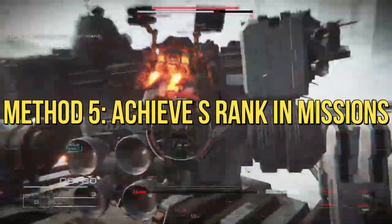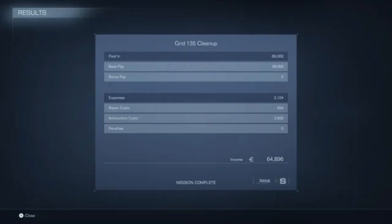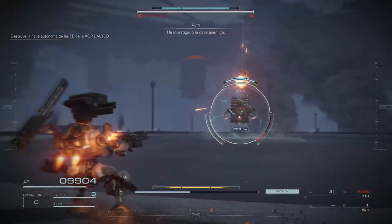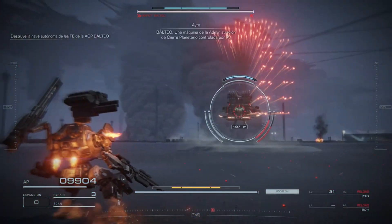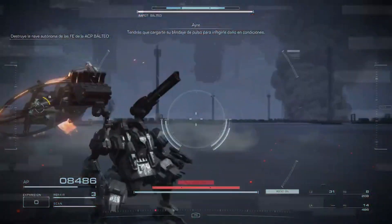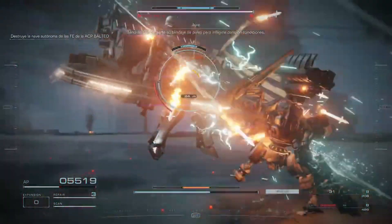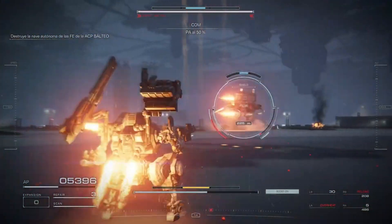Method 5: Achieve S-Rank in Missions. Striving for the elusive S-Rank isn't just a badge of honor — it's also a ticket to higher income. Achieving S-Ranks requires speed, precision, and damage limitation. Mastering these aspects will lead to increased COAM rewards after every mission. There you have it, pilots. With these money farming methods at your disposal, your journey in Armored Core 6 will be paved with riches.